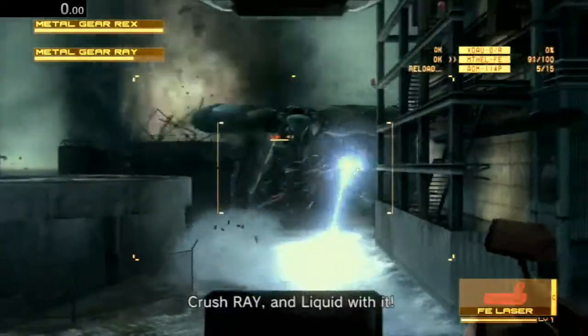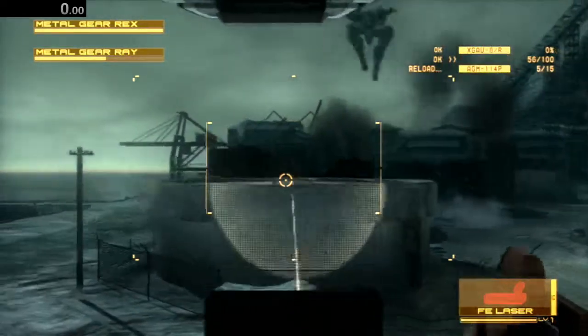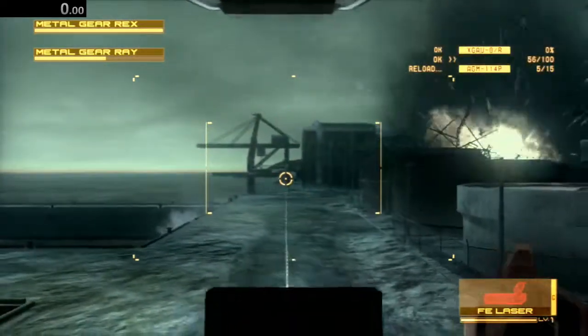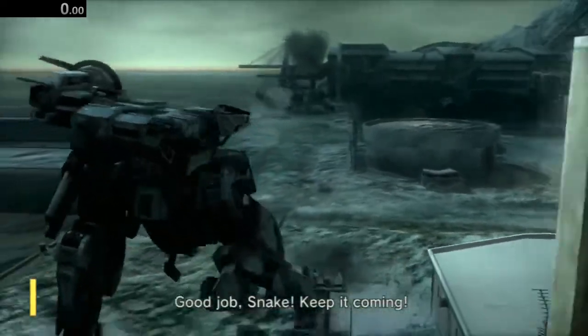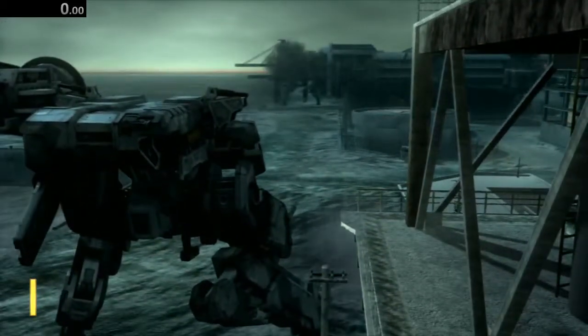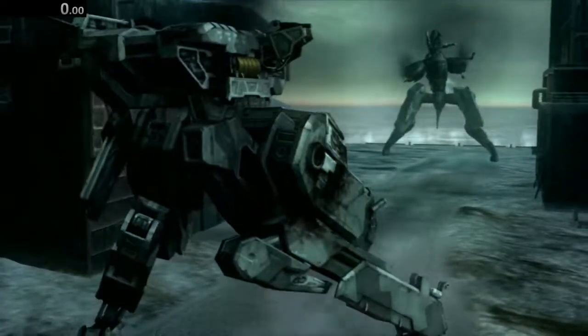Take about two steps forward so that he jumps, then you want to hit him with that laser. In the jump animation he actually has no iframes, so he takes all this damage. After you hit the first LE laser you want to begin charging — you need two stacks of the LE laser, and then you have just enough time for those two stacks when he jumps to that position.